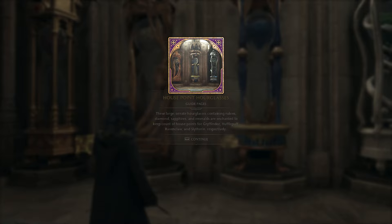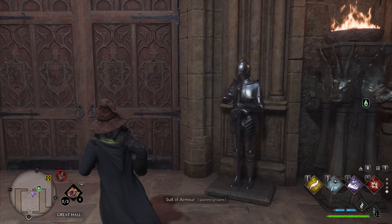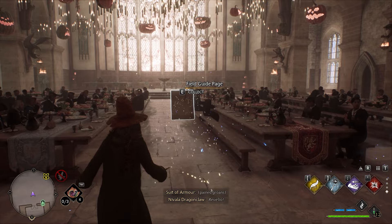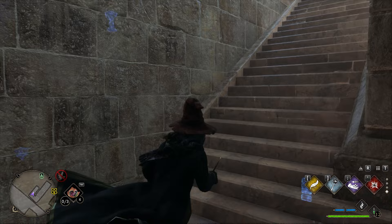Now we can proceed into the Great Hall. There will be a mirror on the right — just light this up to activate the moth and then go through the doors. The next page will be right here in between these tables. Before proceeding down the Great Hall, go back to the right because there is another hidden page up here. All we have to do is light up this brazier and then we can grab the page.